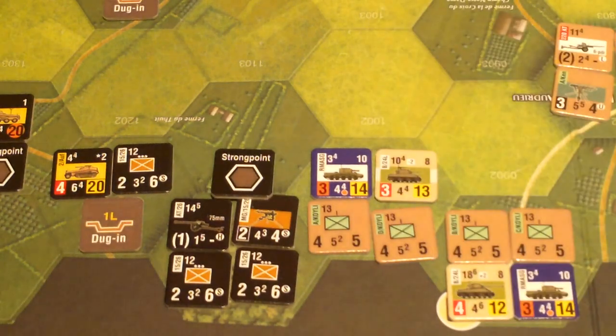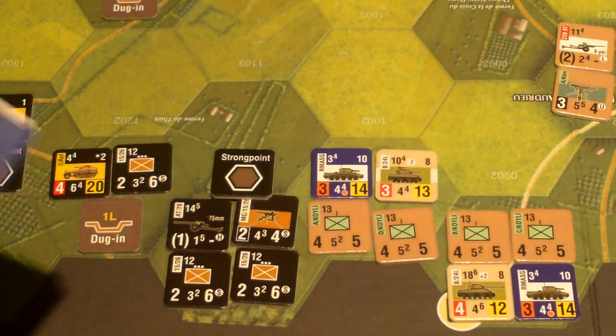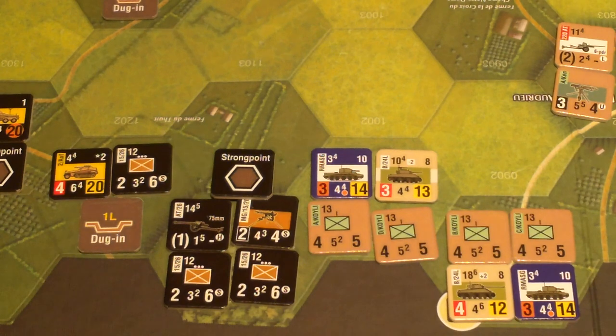I'm playing with an optional rule from C3i magazine number NR30, which has some Operation Dauntless optional rules. One of them says: if a multi-step unit does an anti-tank attack and rolls a 20 or more, it can get a free additional anti-tank attack. However, this is not a multi-step unit — it's a single-step unit — so we just got that one hit.